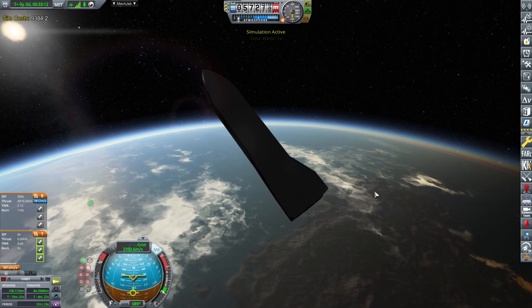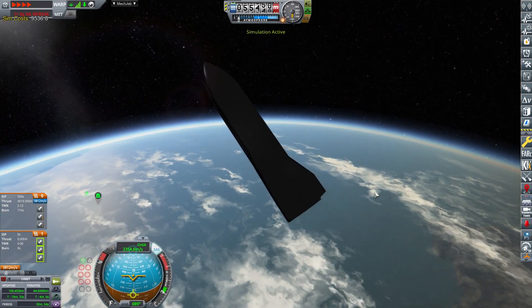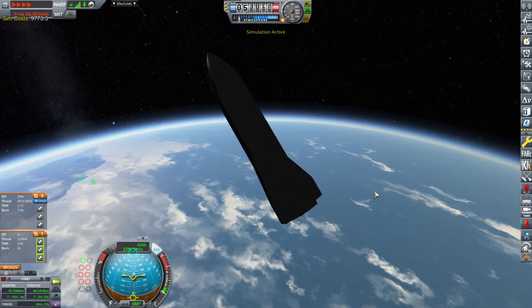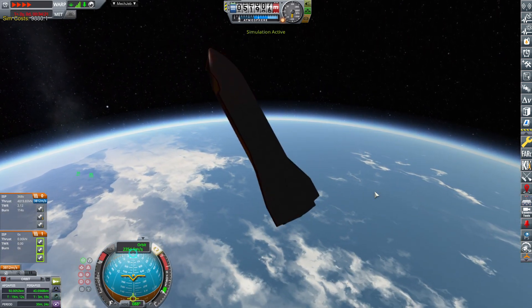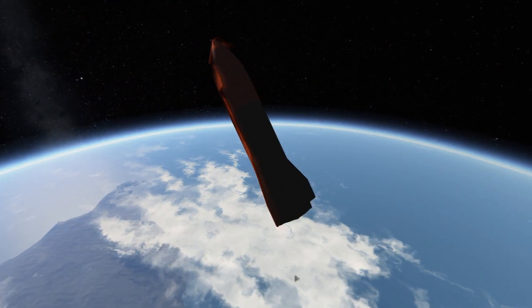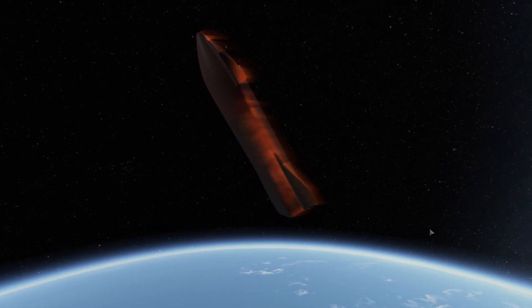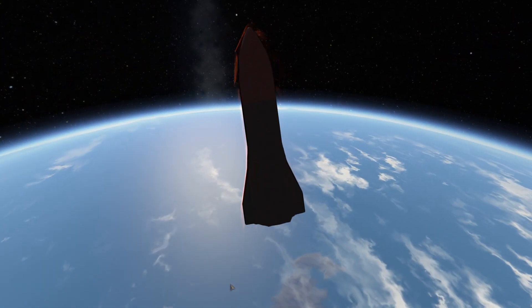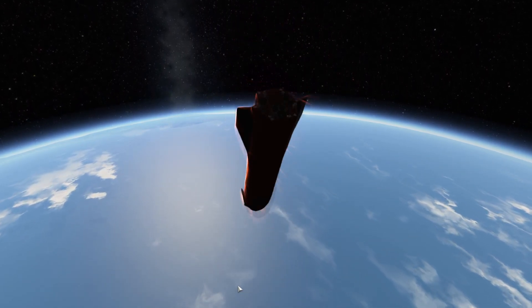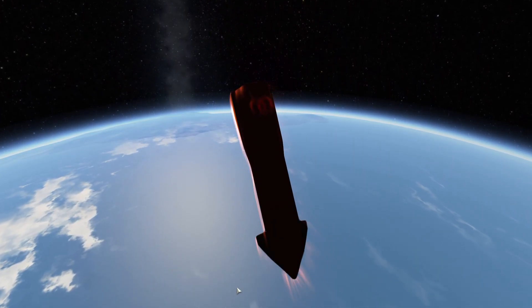How do we approach re-entry? This is the first time I'm doing an orbital re-entry, so don't judge me if it goes south — well, technically we're going east, but you know what I mean. Re-entering. Hot plasma coming in. Don't flip. Don't flip. Don't flip. Come on. Yeah.